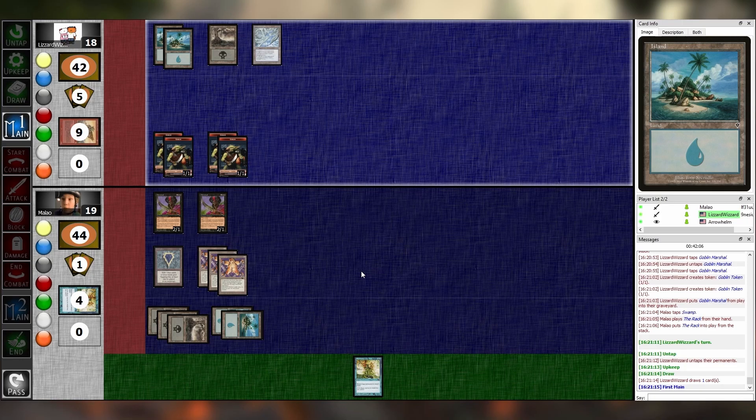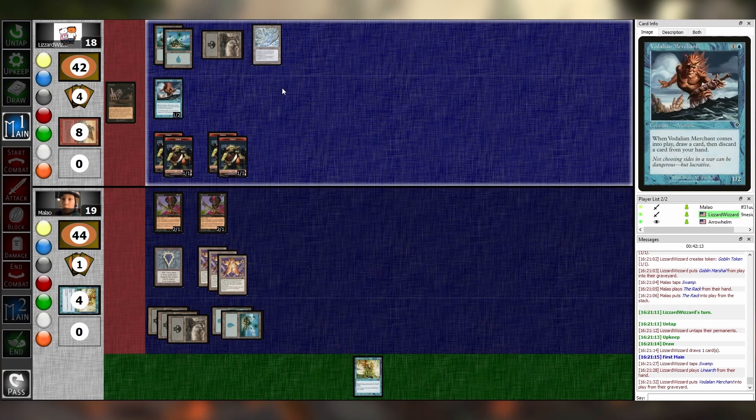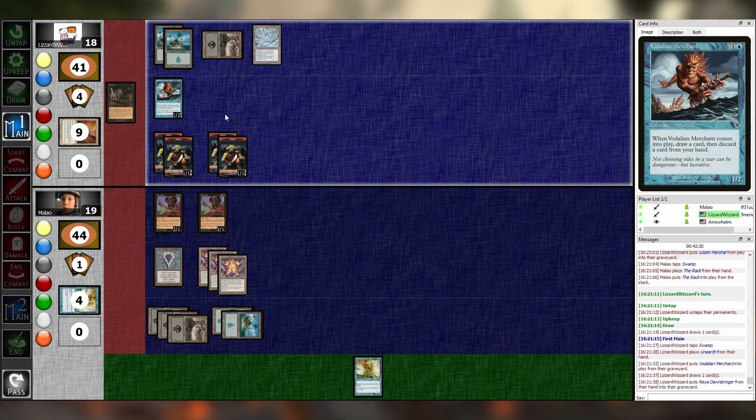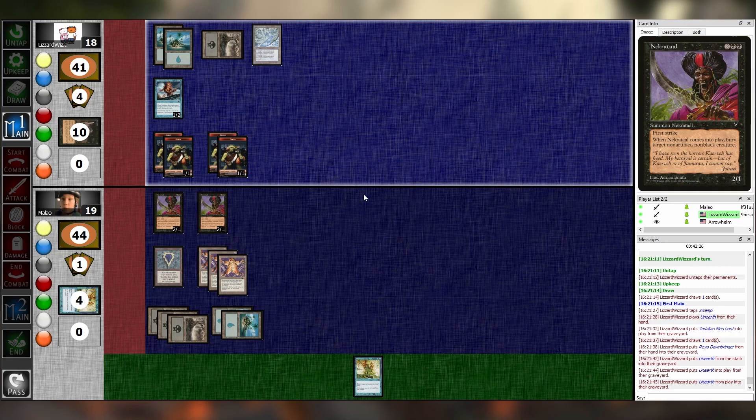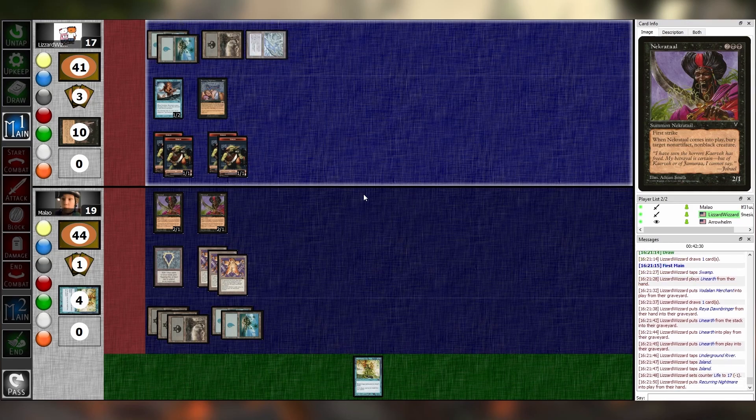Untap, upkeep, draw, main one. Just as all things ought to be. I cast Unearth — Voldalian Merchant. I discard you-know-who. My bad, I'm going to take a damage from that. It's a play — Recurring Nightmare. This card still fucking exists. I hate this card.